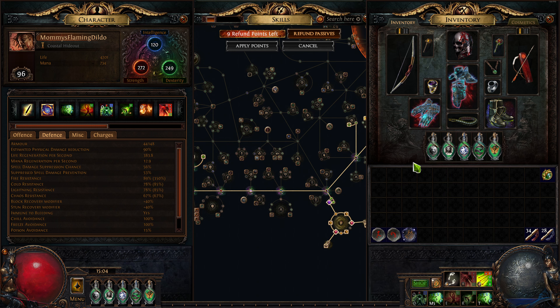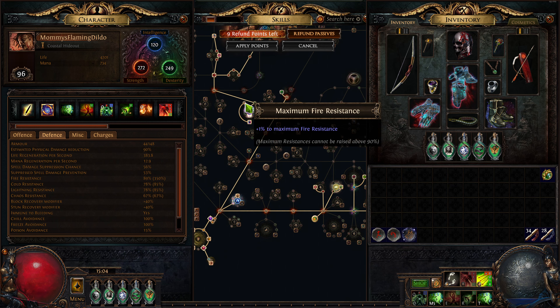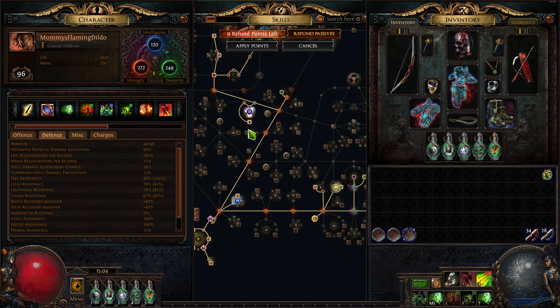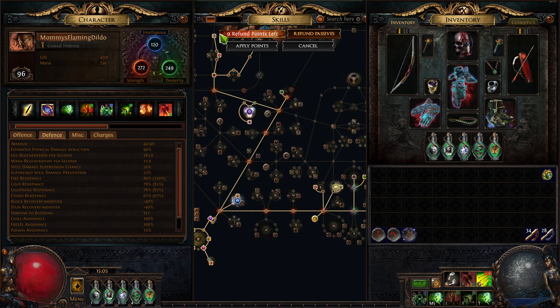I have 89 maximum fire resistance because of Purity of Fire and double Molten Shell marks. These passive trees here are really strong - plus one to all, plus one to fire, plus two to all - which puts cold and lightning to 78. Then 50% of that is taken as fire, so you effectively have around 84 to 83 lightning and cold resistances. And you get your armor plus a little bit of physical damage taken as fire.